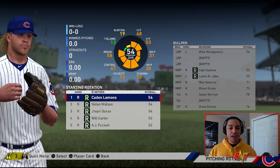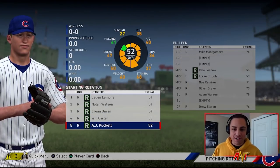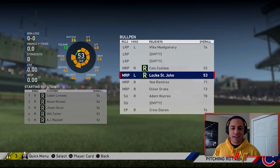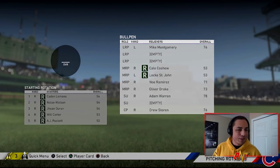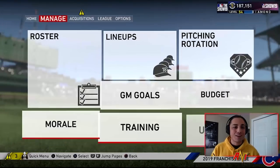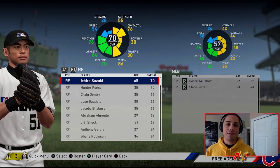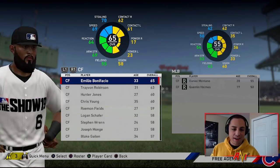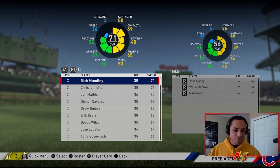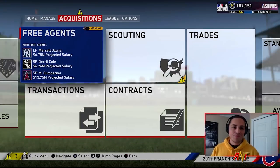After those trades, the starting rotation is trash — I don't need to say probably, it just is. Mike Montgomery will be a long reliever and hopefully does okay. Maybe the bullpen can hold its own. I looked at free agency but most of the players available are aging and will drop in value, so there's really no point bringing them in. We're just going to skip free agency and see how the offseason proves helpful.